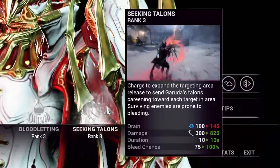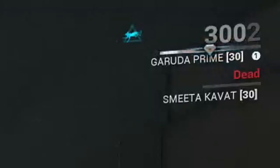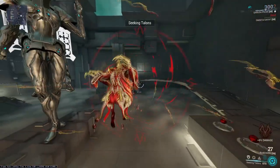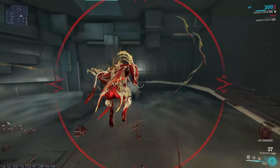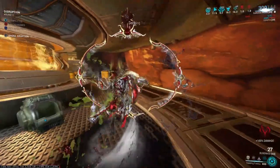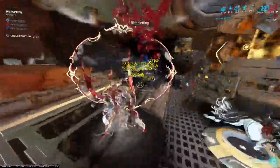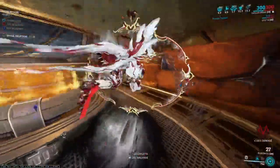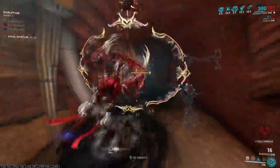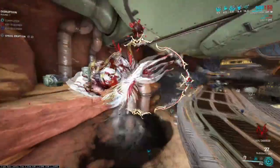Finally, Garuda's fourth ability, Seeking Talons. Seeking Talons for me in this build is what I would personally use for I-frames. As soon as you cast this ability, you cannot be damaged, which means it's great for defensive survivability, especially when you've lost your shields and you know that enemies hit hard. What I would do is just quickly hit this ability, reposition with it, and it also gives out guaranteed slash procs onto any enemies within your line of sight. When you pair this with the Warframe mod Rolling Guard, it basically means you have a lot of extra ways to survive, providing great safety nets if you need them.